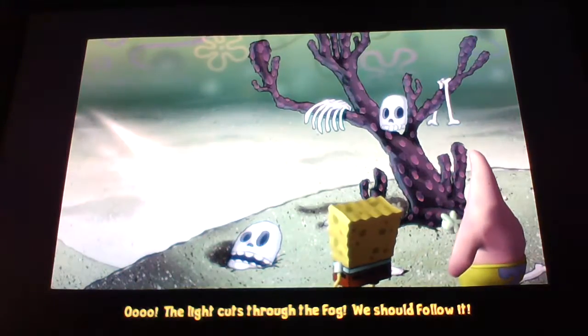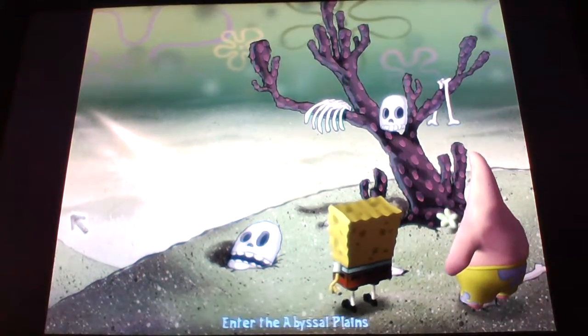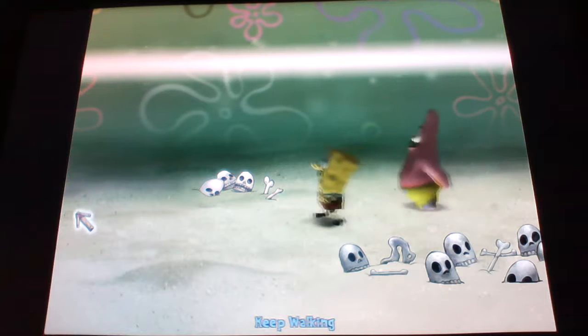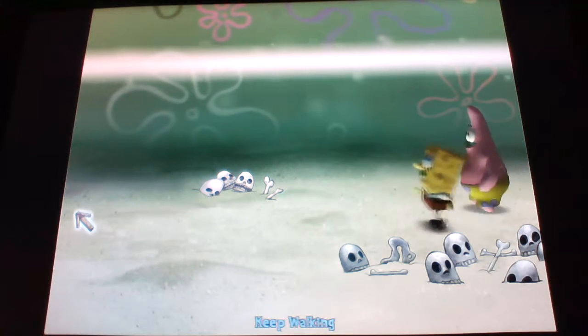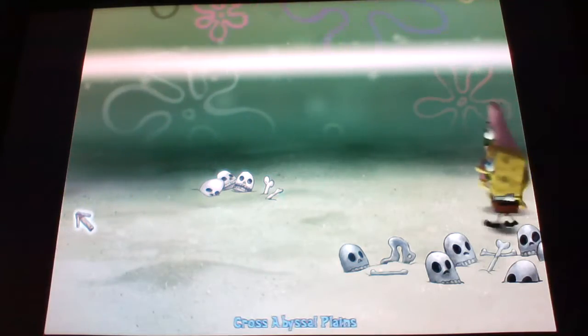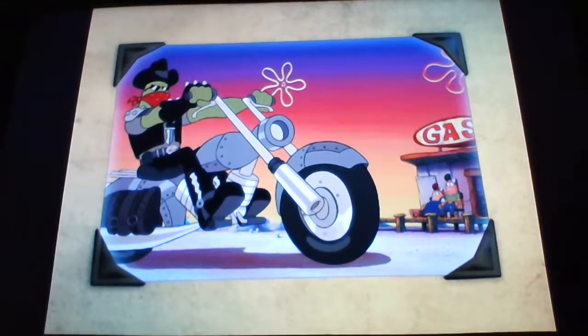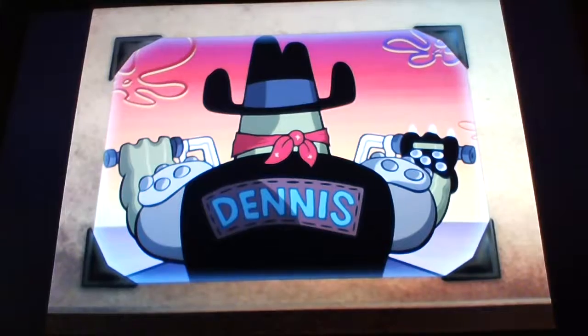The light cuts through the fog. We should follow it. The fog is cleared up. Now we're going to find Patrick. Having conquered the French, SpongeBob and Patrick have a swagger in their step, knowing that the worst is behind them. Unfortunately, they do not realize how true that is, for an assassin is stealthily tracking them. I have got Plankton to stop their meddling. He has been gaining ground on them steadily.